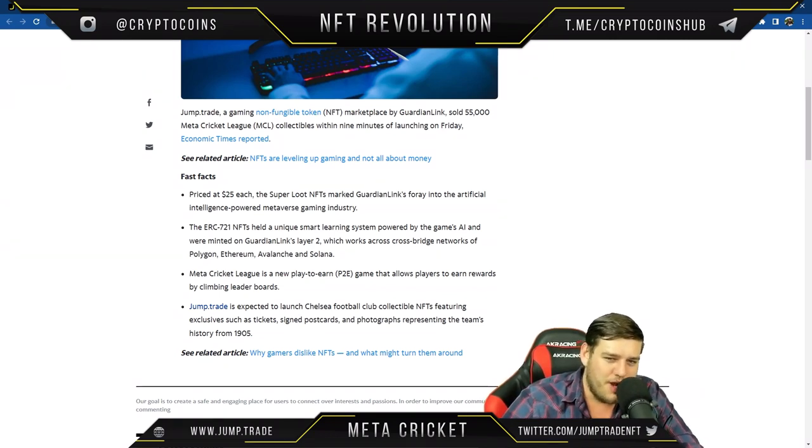The NFTs feature a unique smart learning system powered by the game's AI. They are ERC-721 NFTs minted on GuardianLink's Layer 2, which works across bridge networks of Polygon, Ethereum, Avalanche, and Solana. Meta Cricket League is a new play-to-earn (P2E) game that allows players to earn rewards by climbing the leaderboards.